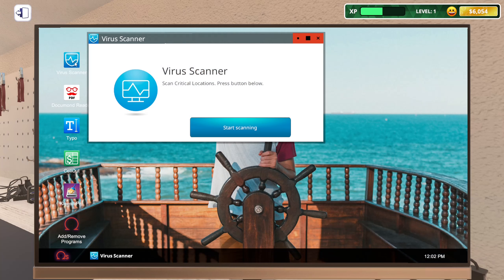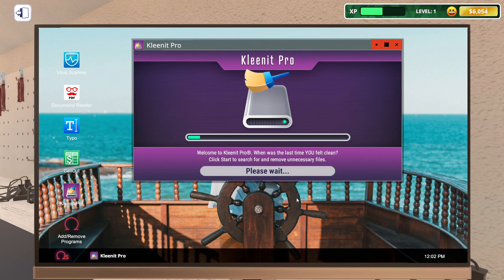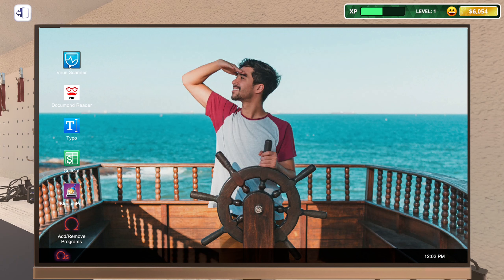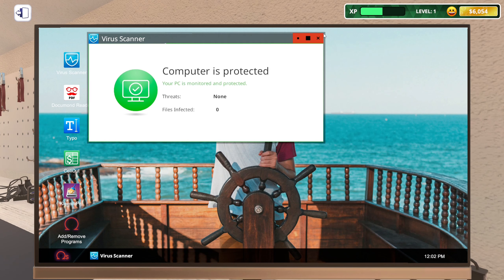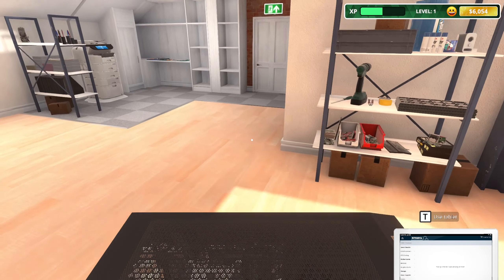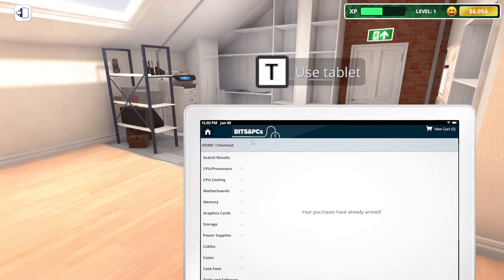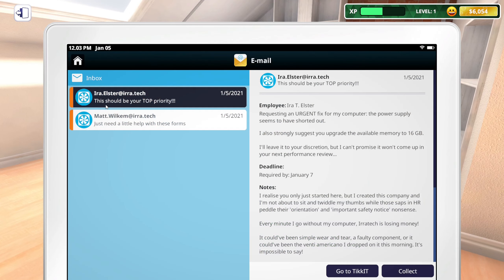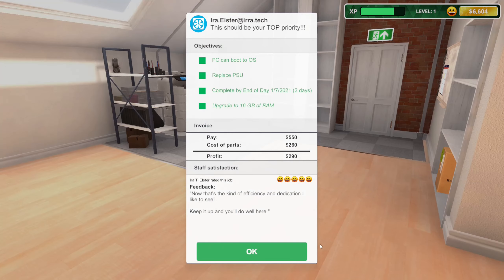Running CleanerPro — basically like Disk Cleanup, except that comes free with Windows 10. Probably does a better job though. Scan complete — dude, 567 viruses, you've got to stop looking at porn! All green now. I actually prefer this version over the career mode. Collect that — 290 bucks. And 280 for the other one. Delete — end of the day.